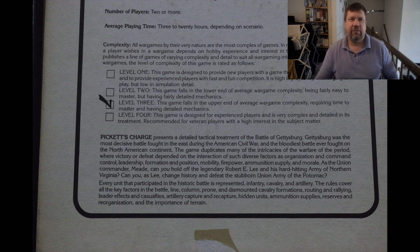As the Union commander Meade, can you hold off the legendary Robert E. Lee and his hard-hitting Army of Northern Virginia? Can you as Lee change history and defeat the stubborn Union Army of the Potomac? Every unit that participated in this historical battle is represented — infantry, cavalry, and artillery. The rules cover all the key factors in the battle: line, column, prone and dismounted cavalry formations, routing and rallying, leader effects and casualties, artillery capture and recapture, hidden units, ammunition supplies, reserves and reorganization, and the importance of terrain.